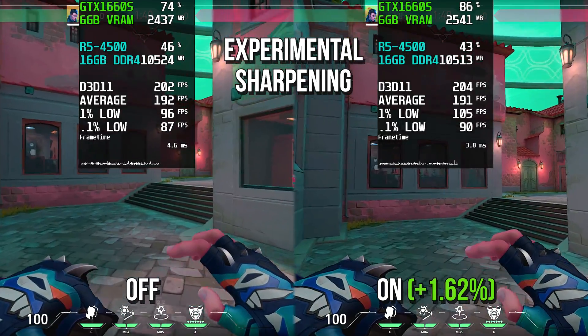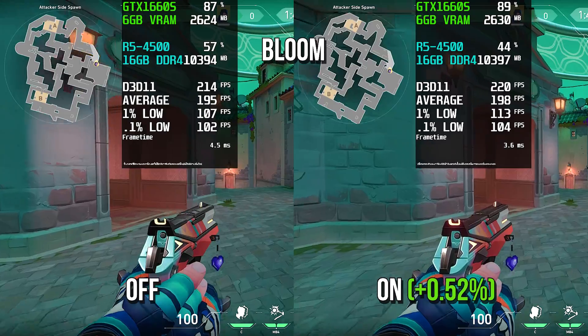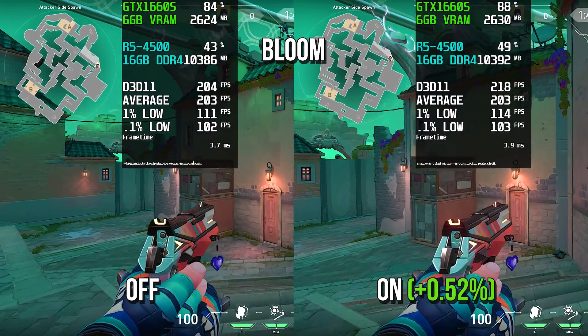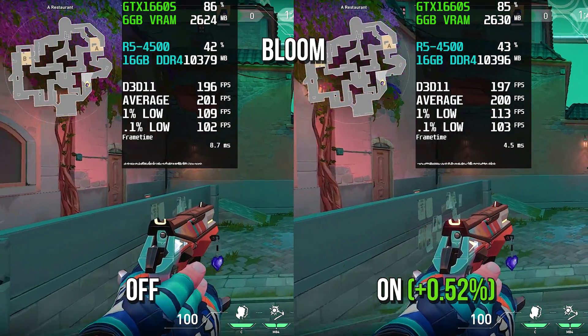Experimental sharpening will make the corners of objects sharper, improving visibility. Bloom is a post-processing effect that adds a glow to illuminated objects, such as weapons and agent abilities.